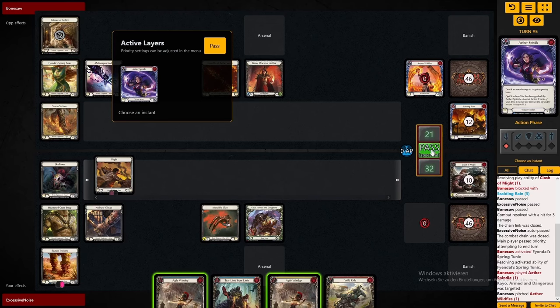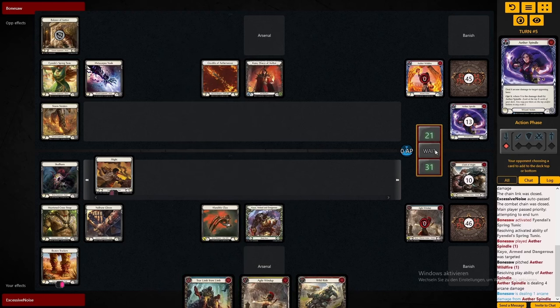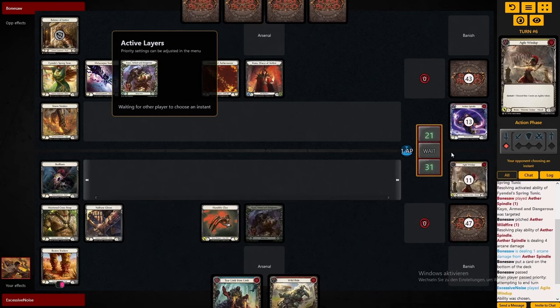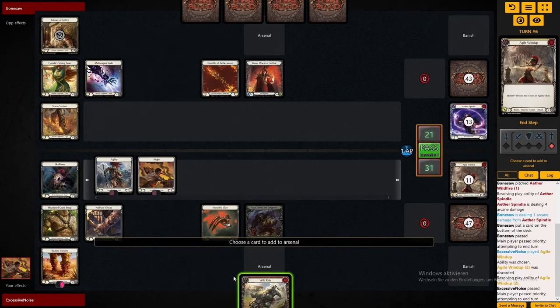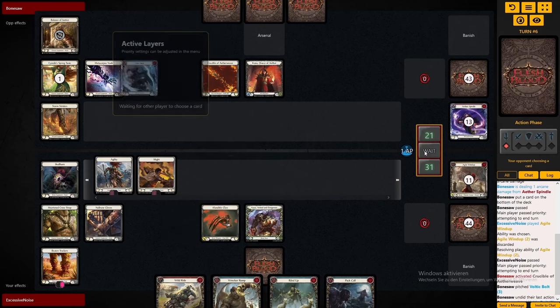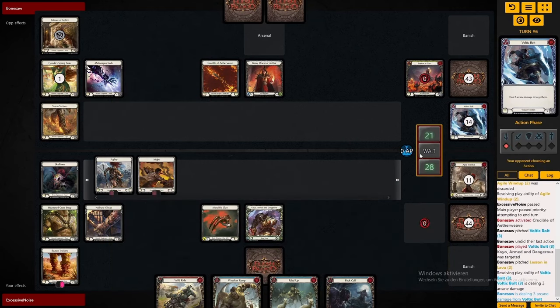The question becomes whether we arsenal the Wild Ride or the Teal Limp from Limp. I think if I want to play Teal Limp from Limp, I should arsenal it, because it is a non-six, and should our hand come out in a way that we want to use a discard attack first, that Teal Limp from Limp has to be pitched. So I'd rather put it in my arsenal — it will be more flexible there. Now with three blues in hand, we have an ideal setup. If we don't discard the Wild Ride — to be honest, I should probably not be greedy and just play Wild Ride first.